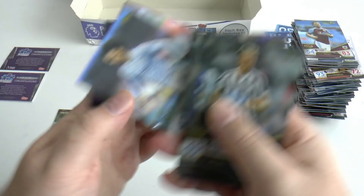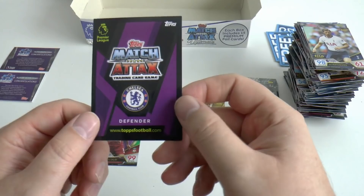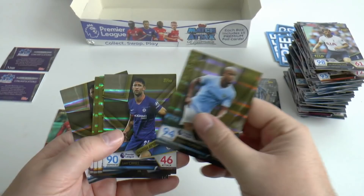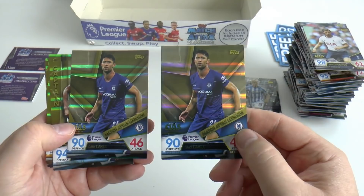Who's our insert? A defender from Chelsea. Wow — boom. It's the same legend: Gary Cahill again! So lazy. How hard is it to put in different inserts? They're all at the bottom of each pack and you get the same one — that's Gary Cahill three times, Connor Cody twice, Lewis Dunk twice in the same box.